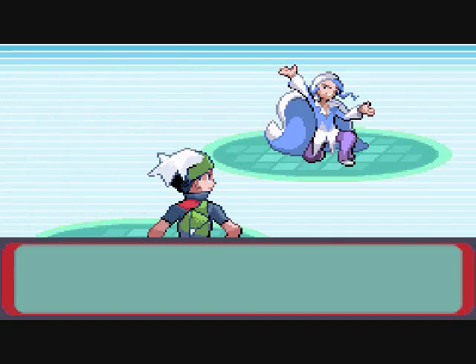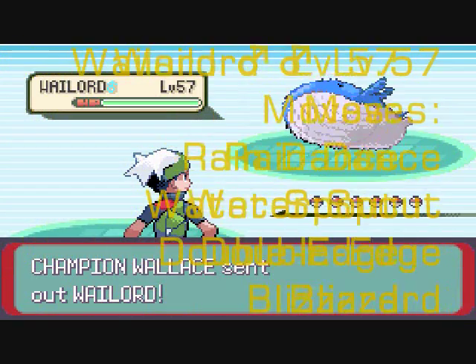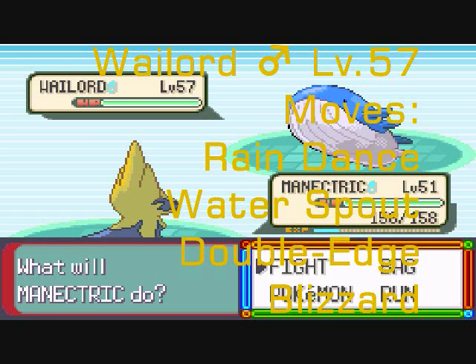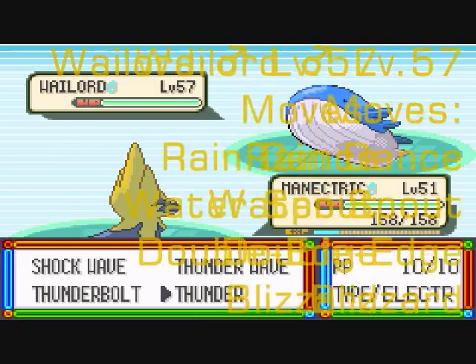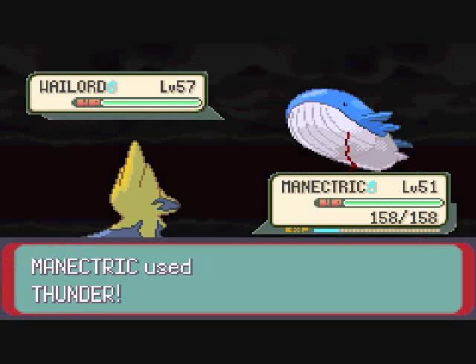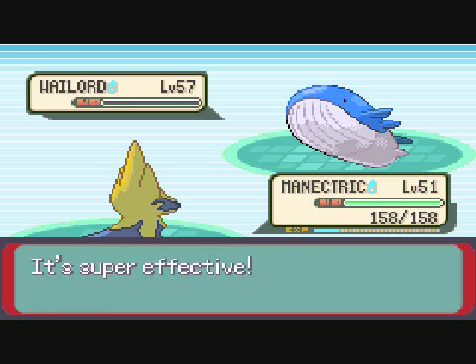Wallace's first Pokemon is Wailord, level 57, with the moves of Rain Dance, Waterspout, Double Edge, and Blizzard. Those are his moves. What you really want to do is set up Rain Dance and go for like a Thunder or something, and kill this Wailord, and you'll be off to a good start.